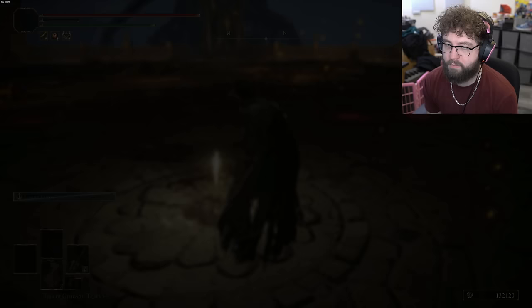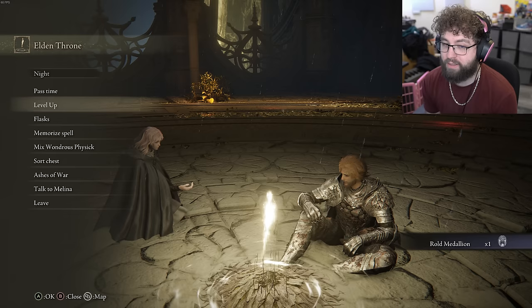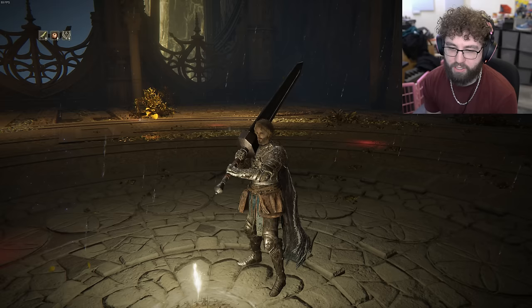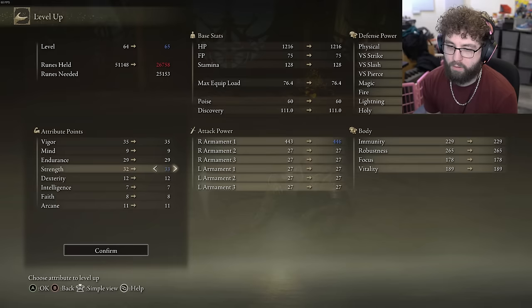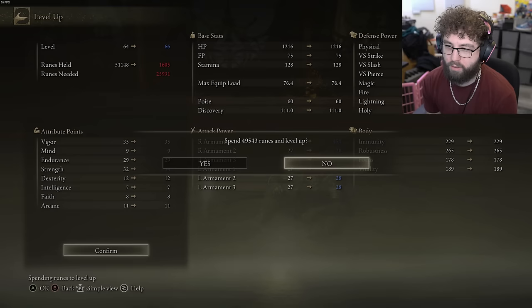There it is — the Medallion. Now we get access to the Consecrated Snowfield, which means we can go get the next Bell Bearing as well. I'll even out my HP here and start dumping into Strength. I can't wait to be doing this over in Shadow of the Erdtree too — I can't wait for that.